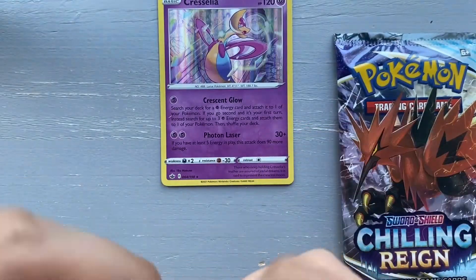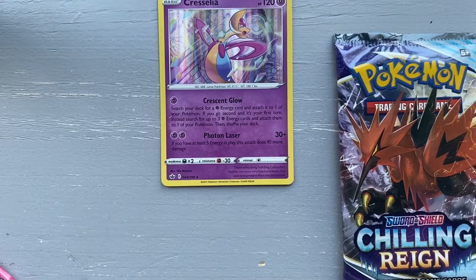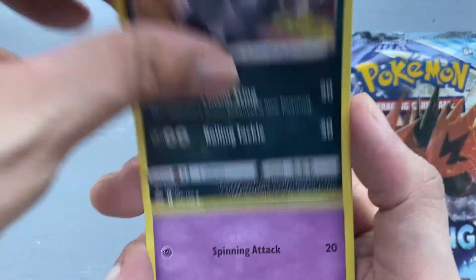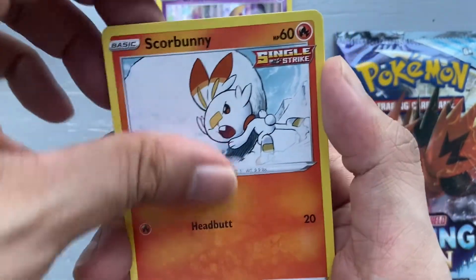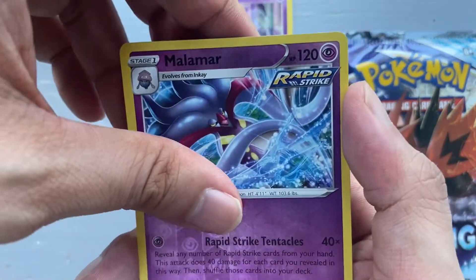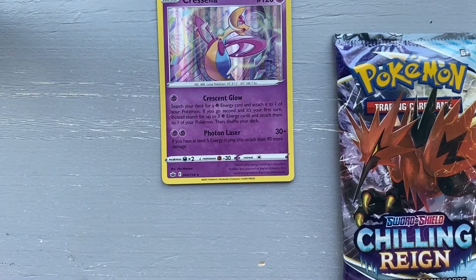Next pack, Moltres again — let's guess the energy: dark energy, fighting energy. We have a Sealeo, Melanie, Whirlipede, Inkay, Diglett, Scorbunny, Shuppet, Falinks, a reverse holo Malamar, and another Banette — non-holo rare. Two packs in a row with non-holo Banettes!